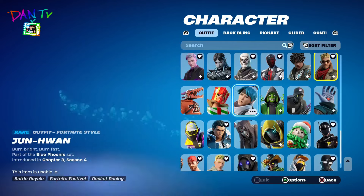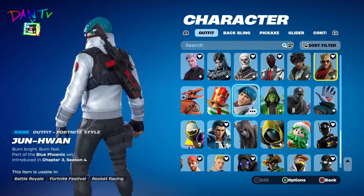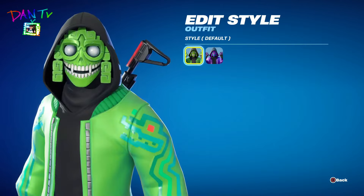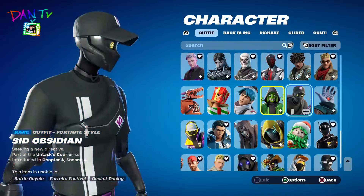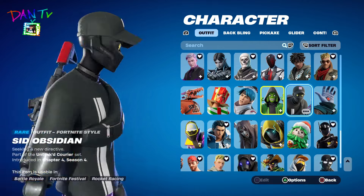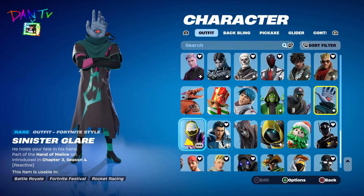Holiday Box — of course, we all know that skin. This is a skin I'm not sure of the name, but I have this one — I've had it for a while. This dude is pretty creepy, like a monster dude. The Sid Obsidian — this is the Chapter 4 Season 4 Save the World pack that came with Sid Obsidian. We have the hand guy — I don't know how to say his name, hand guy.